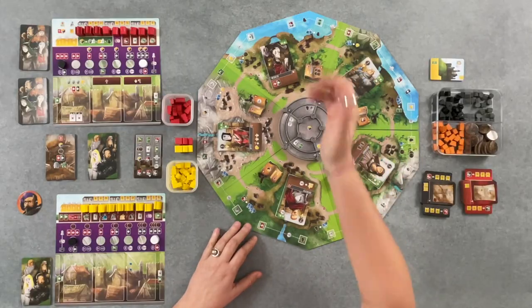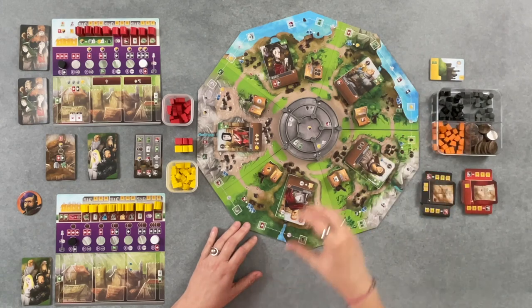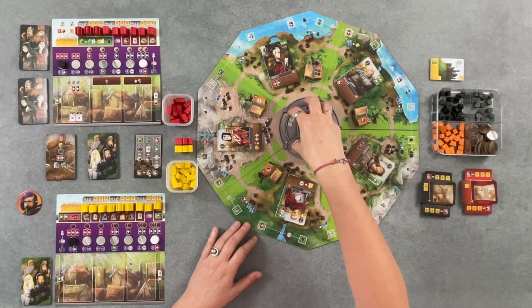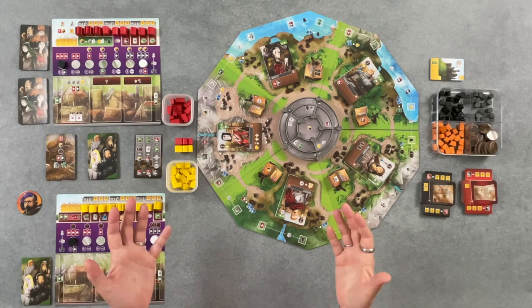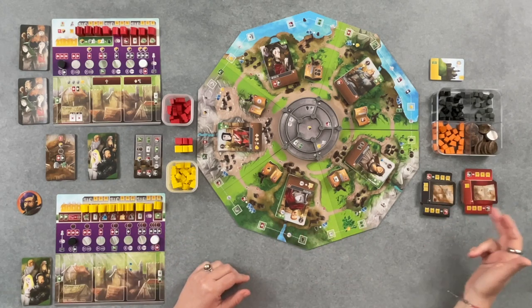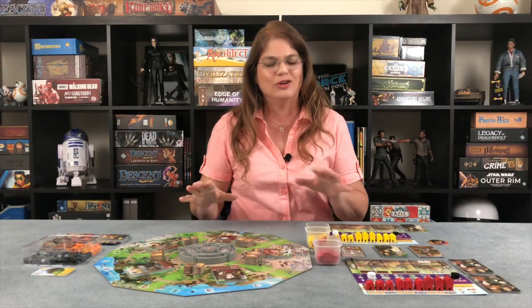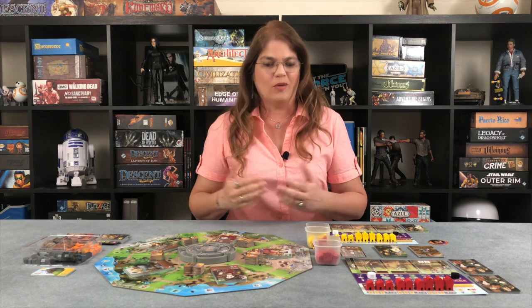In the game there are a few ways to earn points. One is through manuscripts, another is through building buildings. We can also exercise strength in the castle, which will give us points. And the last thing is through the deeds and the debts. You're going to see all of that happening in the game — don't worry if you're confused now, it will all become clear.